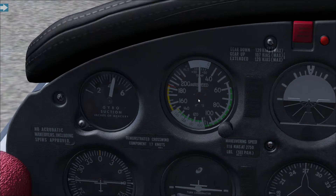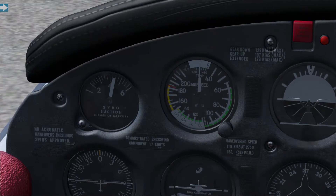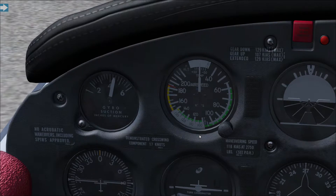At 60 knots on this aircraft, the green band starts and runs all the way to about 146 knots. That green band is known as the normal operating range — the range in which the aircraft is happy to fly. You can do all your normal manoeuvres there: take off, land, climb, descend, turn. Everything is wonderful in this range. For this Piper Arrow I quite like cruising at about 120–125 knots, descending at 110, and climbing at 90 knots, which is the best climb speed for this aircraft.